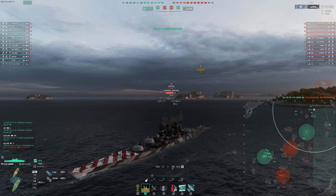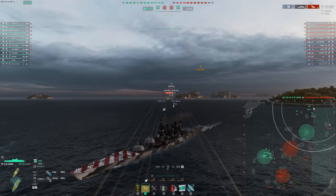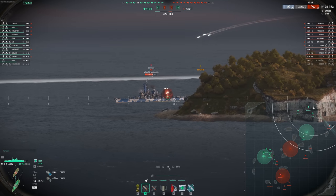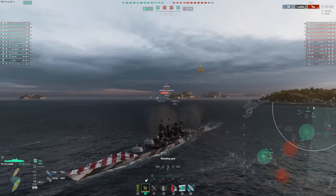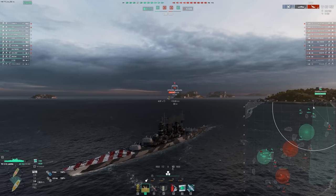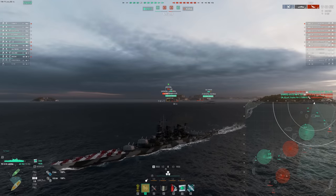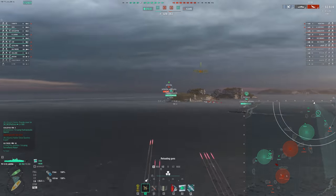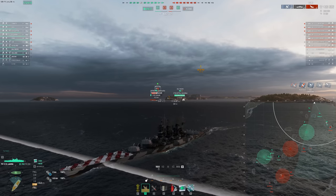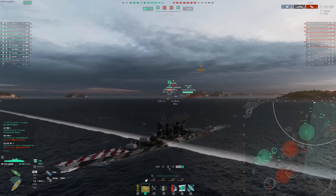Laria has a much worse turning radius, so it's not quite as maneuverable. But you're going to see us take very little damage here from this Montana, because he can't overmatch us and we're so angled that it's just going to do a lot of auto-bounces against us. In these situations, SAP is going to be amazing — you're getting higher alpha damage out of the shells. So 10,000 damage every 26 seconds or so, no matter the angle, is pretty difficult to fight against. Carriers are a massive pain point though — the AA is just abysmal, so don't take open flanks when there's a carrier in the game. You're going to die relatively quickly with that poor turning radius.